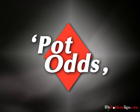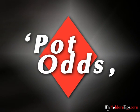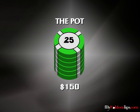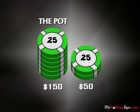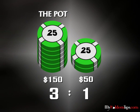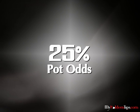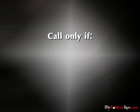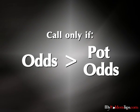Pot odds. The final calculation you'll need is to make sure the pot is big enough for you to call with a hand that needs to be improved in order to win. If the pot is one hundred dollars and your opponent bets fifty dollars after the turn, you have to pay fifty dollars for the chance of winning one hundred and fifty dollars. This means you get three-to-one odds on your call. If you win one time for every three times you lose, you're even — so you must win at least one out of every four games to make the call the right decision. You should call if your odds are higher than twenty-five percent, and fold if lower.